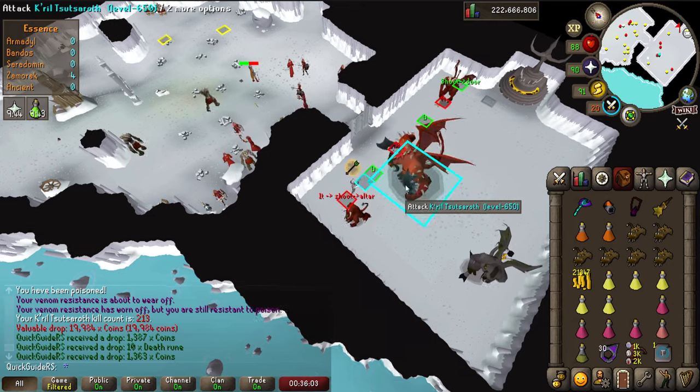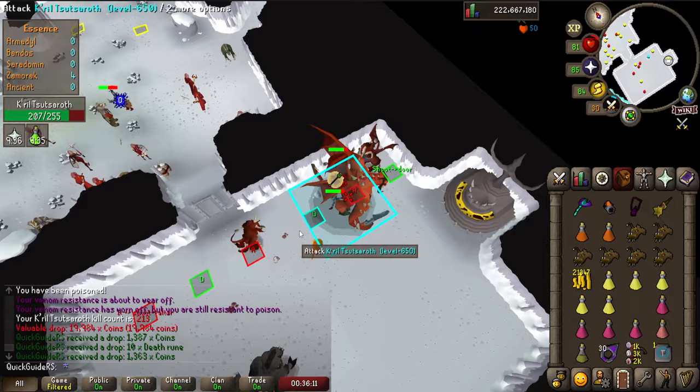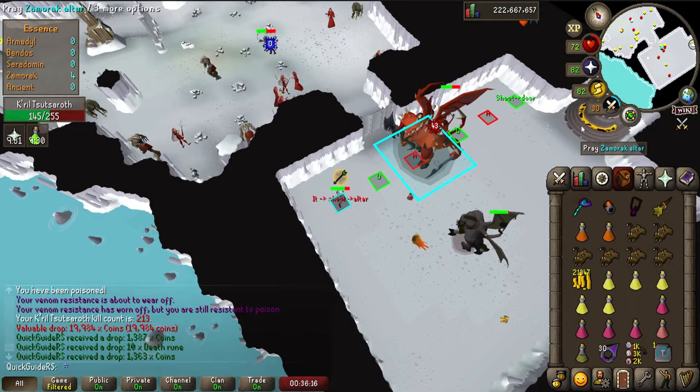Hey guys! Today I'll show you how to kill Kril Tsutsaroth with the Altered Door method, which is pretty much the same method I showed you for Bandos, but with a few twists. This is slightly harder because you have to get the timing on the first hit right, but it's still relatively easy and will give you quick kills and an insane amount of kills per trip if you get it down.